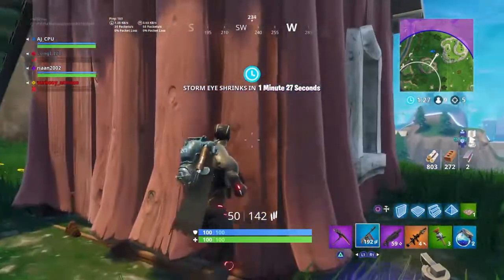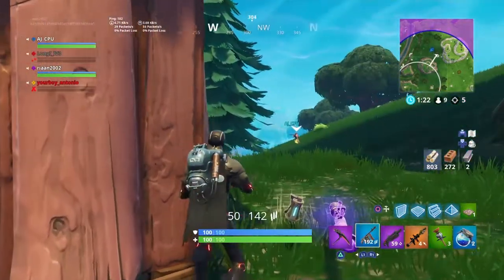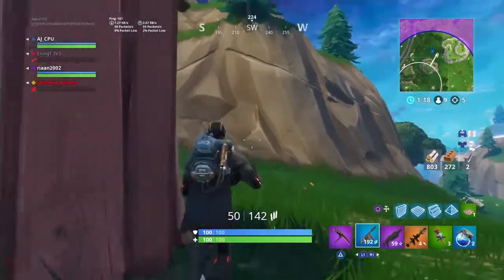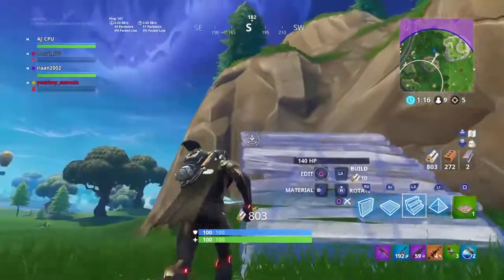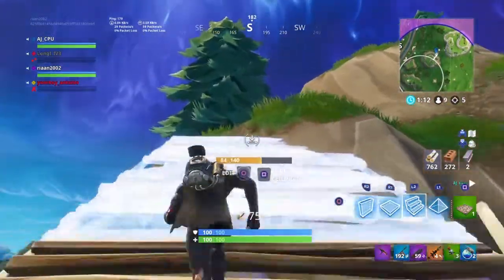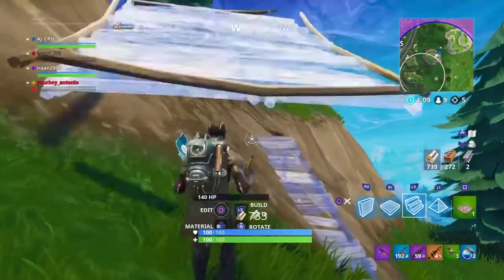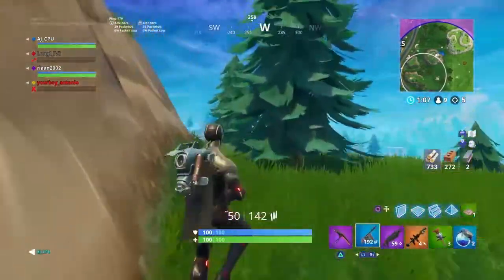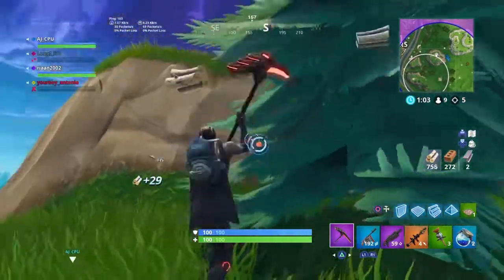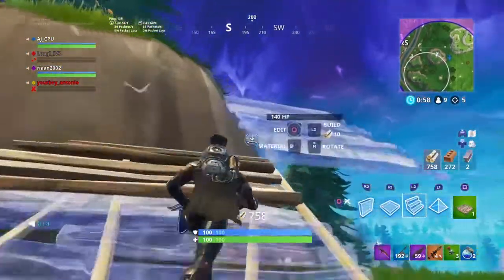As soon as we see the safe zone, we realize that taking higher ground is actually key. I decide to take higher ground, and splitting up in duo squads is actually a smart thing to do because you have a better chance of not being spotted by the last opponents. Splitting up is the smartest move here.